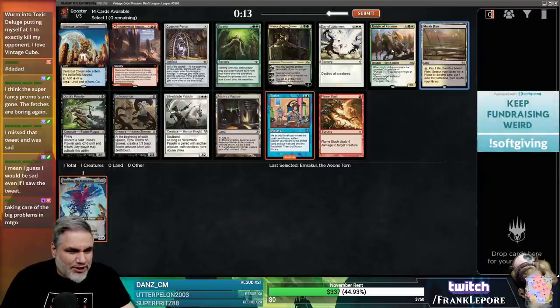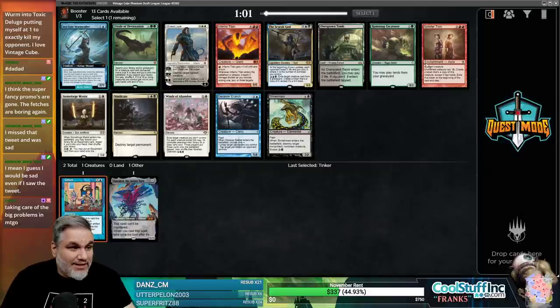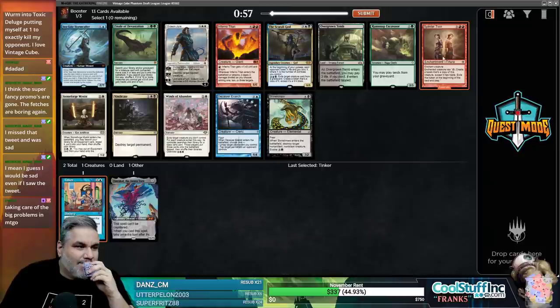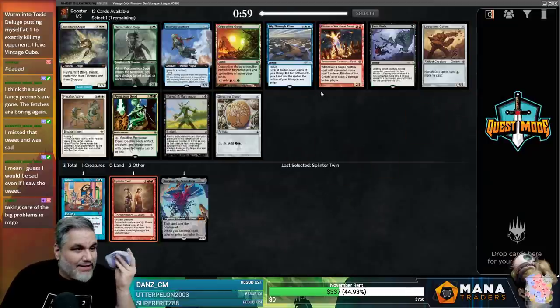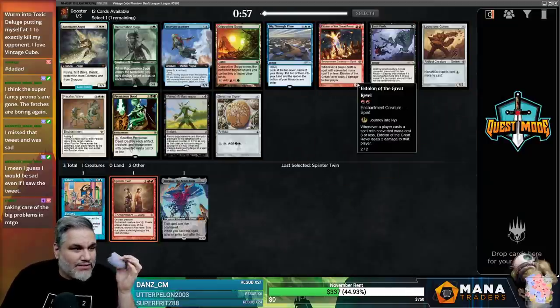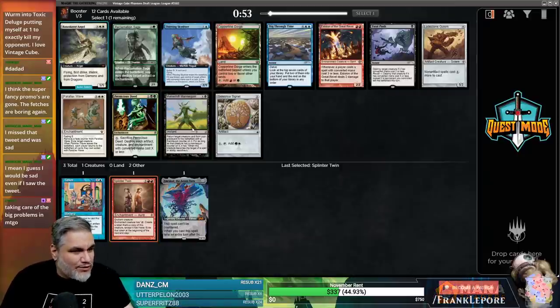Both of these should be the new Expeditions - just make them the new Expeditions. The thing is you can't please everyone. There's a Splinter Twin and Deceiver Exarch in the same pack. I'm gonna take Twin - it has more combo components because you have Zealous Conscripts and Pestermite, whereas you only have two Exarchs.